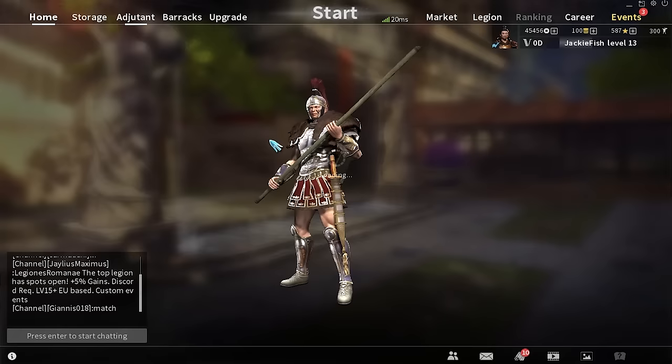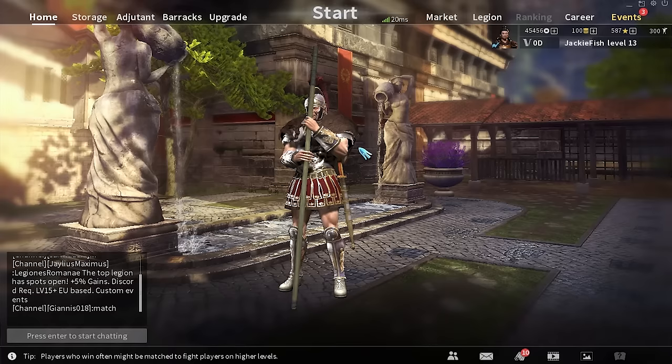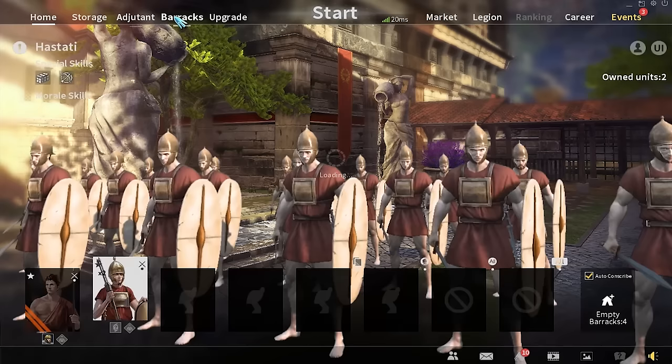Today we're going to be looking at the Romans as they've just come out in the new DLC, and I'm super pumped to play them. We'll run through the barracks and check out all the new units and then jump into some battles. If you want to skip straight to the battles, I'll leave a skip-to-battle button in the description.